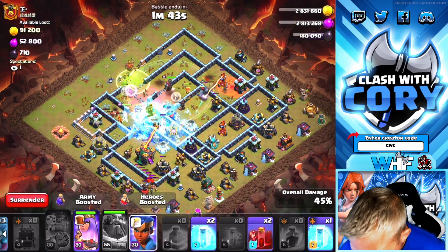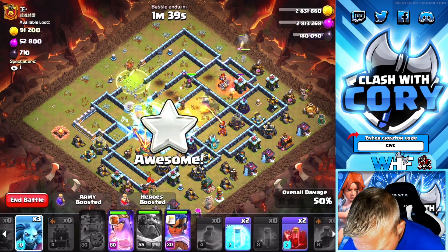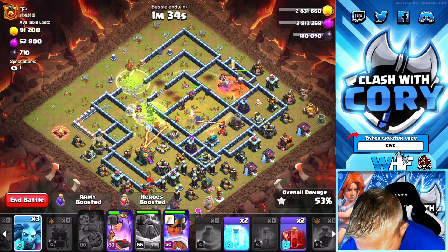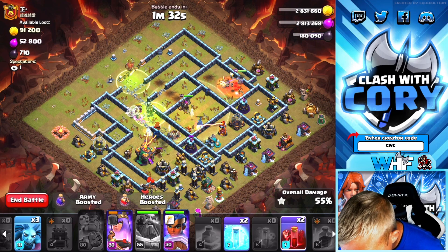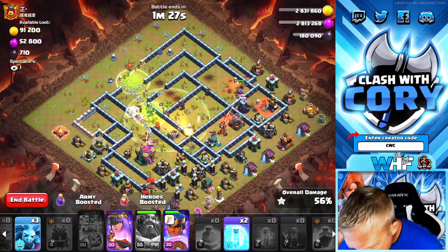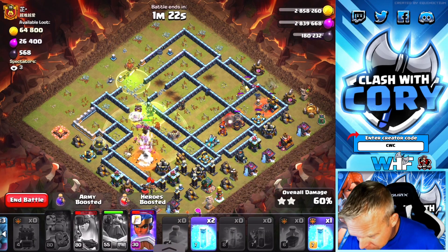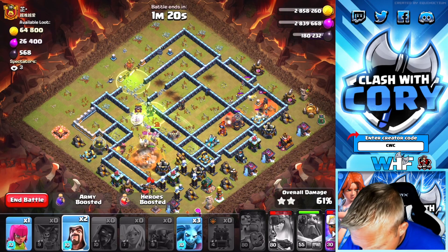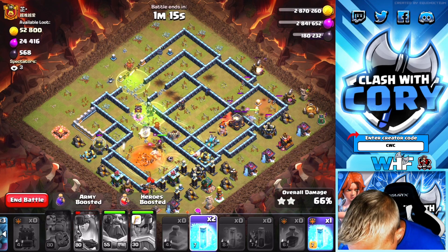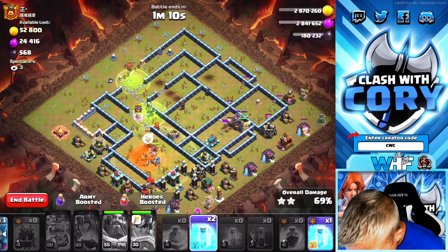Queen's going to be taking out this section just fine, so we're going to start the RC over here. Queen's got Town Hall under wraps. Start playing our next Skelly spells. Oh, Queen — don't die, Queen! We're going to pop this RC ability. We got some early damage in on that thing, and we're doing pretty good here.